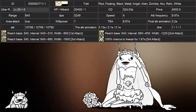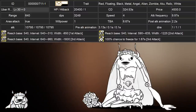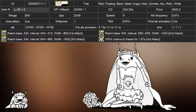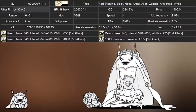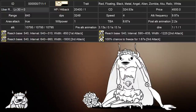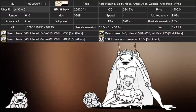Each multi-hit deals 10,795 damage, meaning enemies hit by all three multi-hits take 32,385 damage. If an enemy is hit by two of the multi-hits, they take 21,590. On their last hit, they freeze everything for 1.67 seconds. They have a recharge of 5 minutes 24 seconds, a standing range of 640 with a TBA of 6.67 seconds, move at a speed of 4, and cost 4,500 cents to deploy.